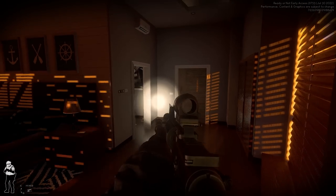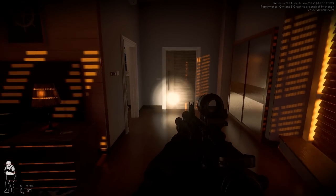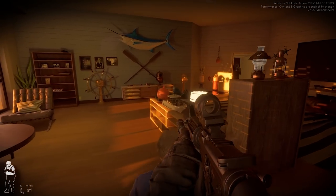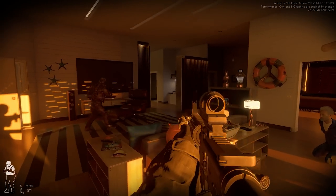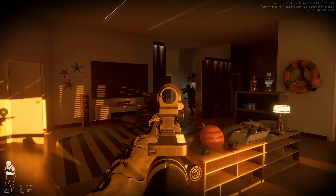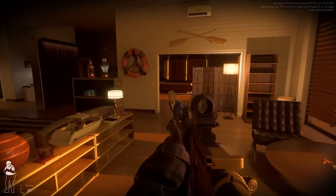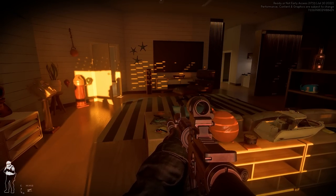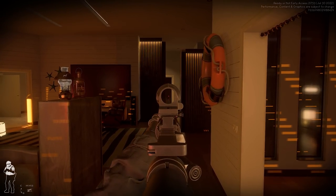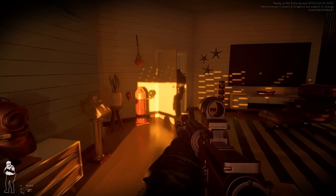Just cleared the bedroom. Why do I hear someone - are you on the other side of me? No, there's a whole bedroom in here where the sailor was. I hear someone coming from the front, from the hall. I'm gonna close that door. Why is it not letting me close it? Is someone opening it? The game is glitchy - it's saying 'close' but it won't let me close it.